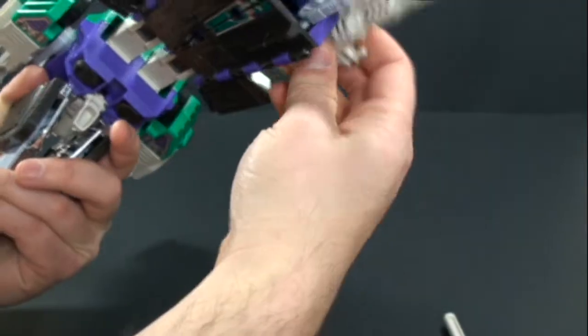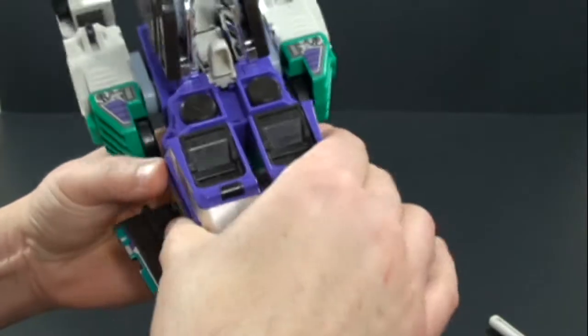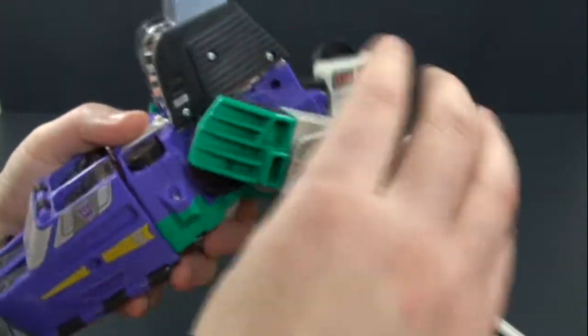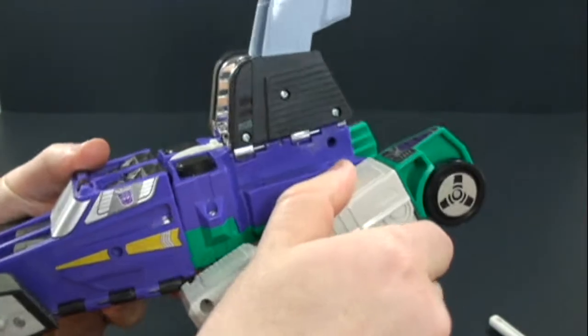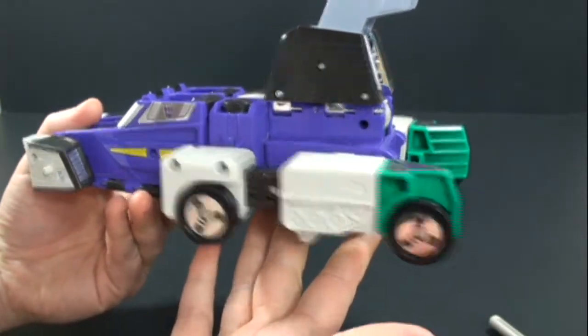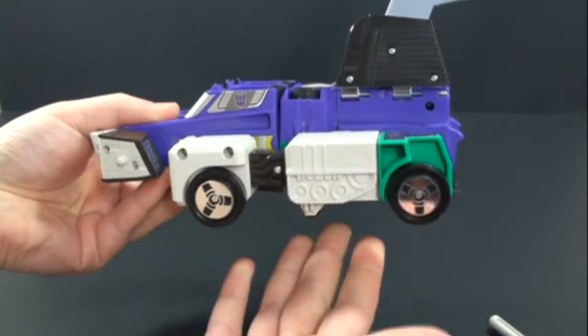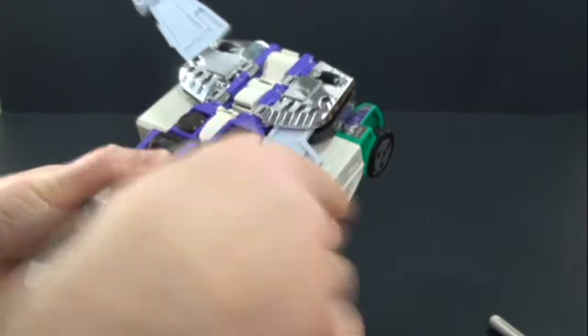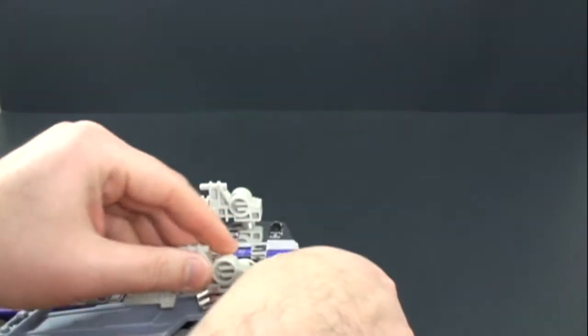From here, let's transform him into his off-road or armored vehicle mode. Open up the panel, rotate his guns back in, rotate this back around, close this bit up, pull that back down, take this piece and rotate it around — same thing to the other side. The instructions show it one way, but I actually like rotating it around so it looks more like a proper vehicle. Pull the wings forward and plug his guns into the two holes on top. And we have him in his armored car mode.